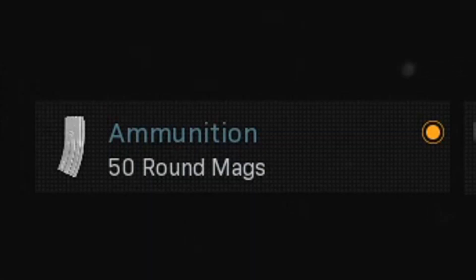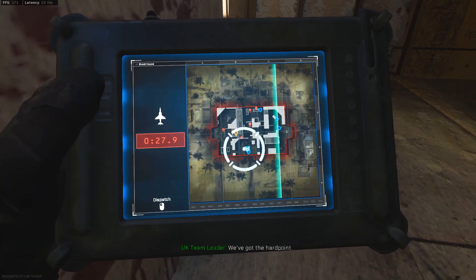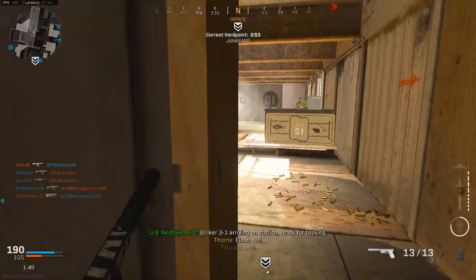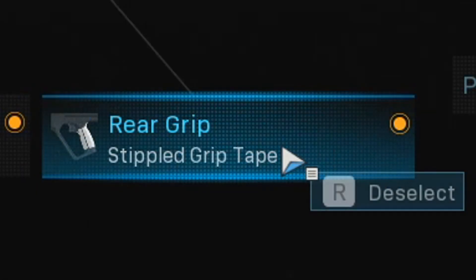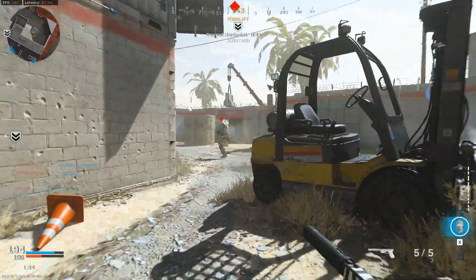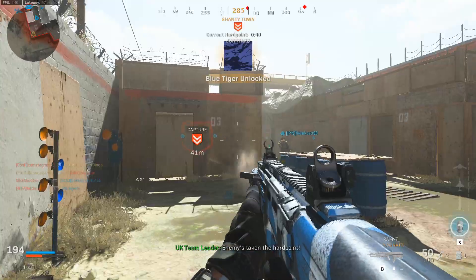We've also got the 50 round magazines. With a high fire rate you need more ammo — you run out very quickly with the stock 30 round magazine, so 50 rounds lets you stay in fights longer and rack up multi-kills. Lastly we have the stipple grip tape to get those sights up and send all 50 rounds downrange as quickly as possible. This is one of my favorite weapons and I always keep this class around just in case I need to sweat a lobby.